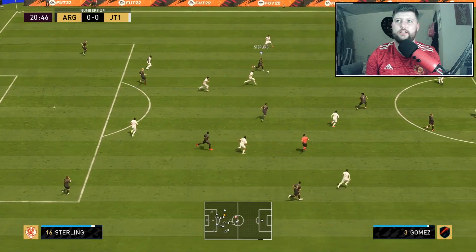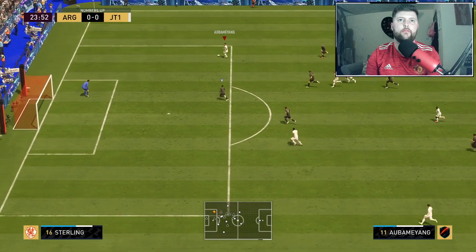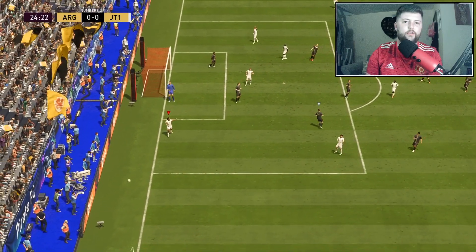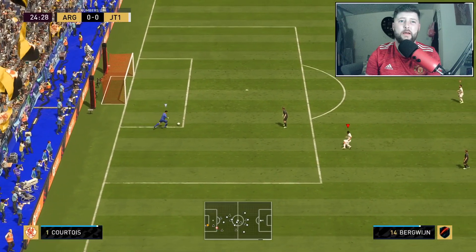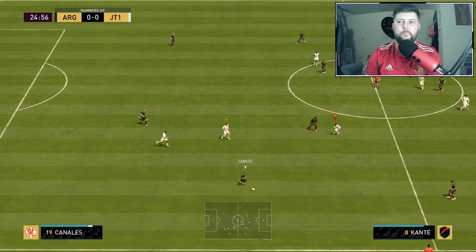And unfortunately does manage to do something with it. Aubameyang's through - we are still looking for Bergwijn who's making that run. Going to whip a ball in and it's just not great. Unfortunately Aubameyang doesn't have the crossing capabilities - maybe should have just gone with a straight pass, which may have been the better option in that scenario.